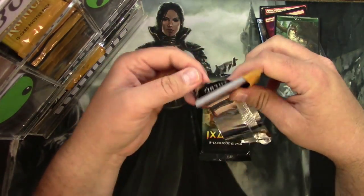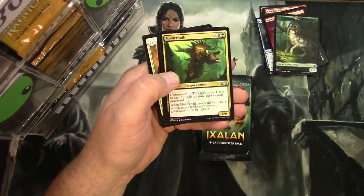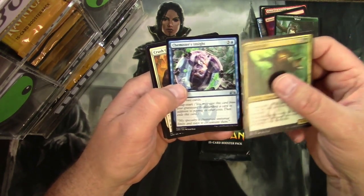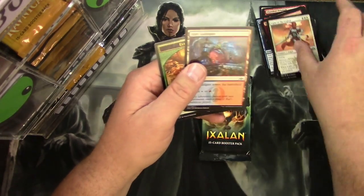Guilds of Ravnica: Mulder Hulk, Chemister's Insight, Crush Contraband, and a Light of the Legion.